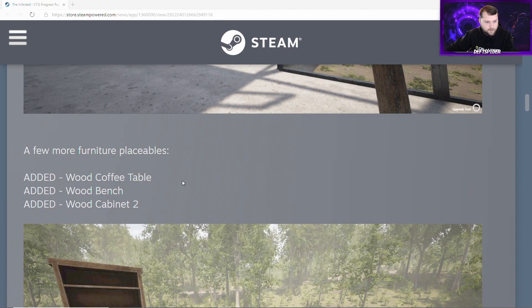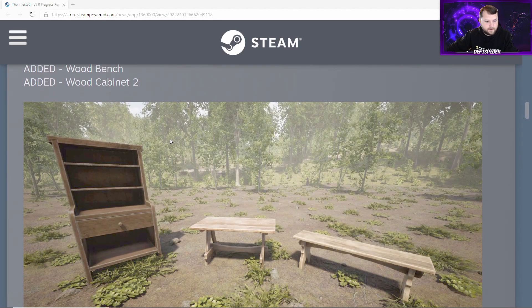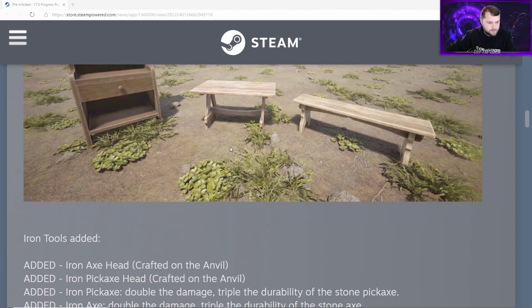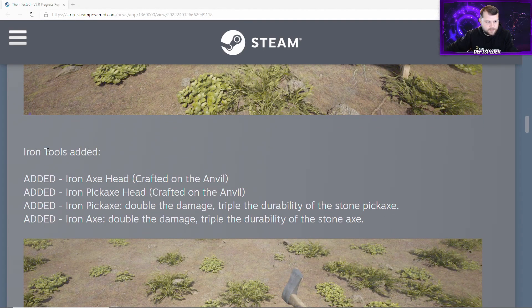A few more furniture placeables have been added: the wood coffee table, the wood bench, and the wood cabinet.